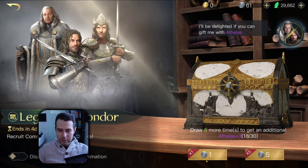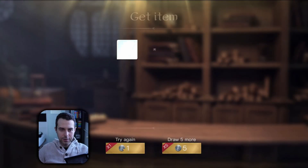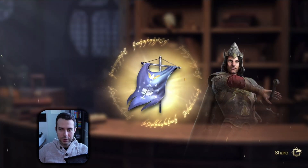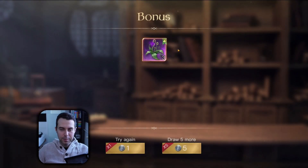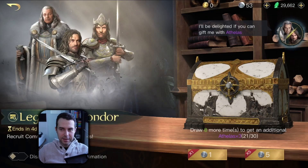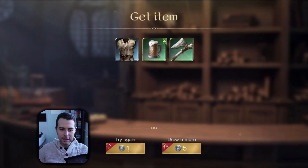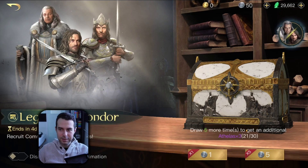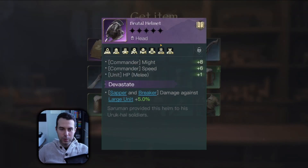Okay, let's continue. Single pulls — one, two, and three. Big pull — Elendil. What about my T3 pull? Come on. King of Man, anytime. King of Man, come on — I still lack you. Brutal Helmet — all right.